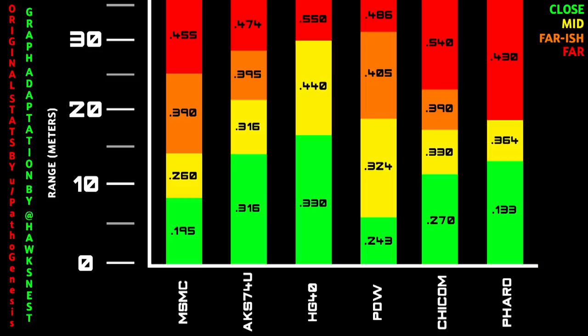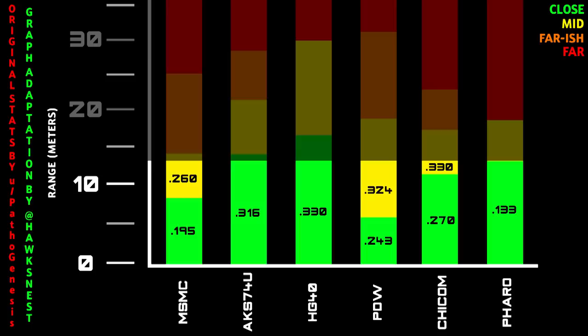Comparing all SMGs by range: from 0 to 12 meters the Pharaoh kills the absolute fastest. All TTK values shown are body shots only — headshots aren't included as all SMGs have very low headshot multipliers so it wouldn't affect stats much. The Pharaoh is ridiculously fast at close range; comparing to the HG40 or Chi-Com at 10 to 12 meters, it's almost three times as fast. This is why people initially feel like it's a really good gun — up close it kills nearly instantly.